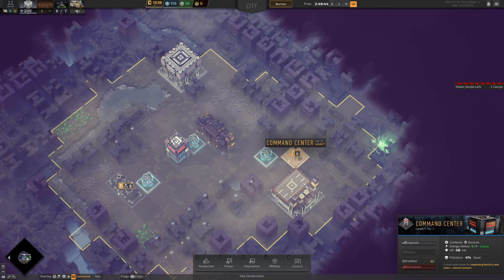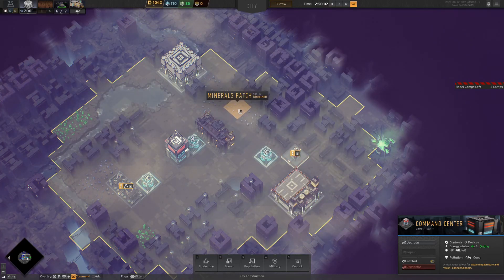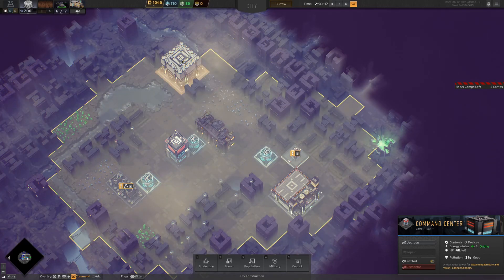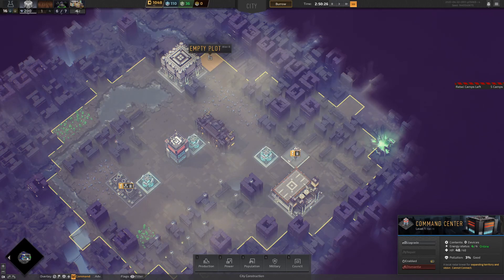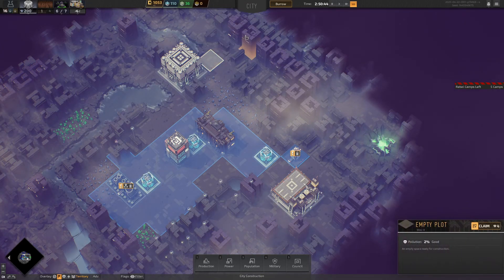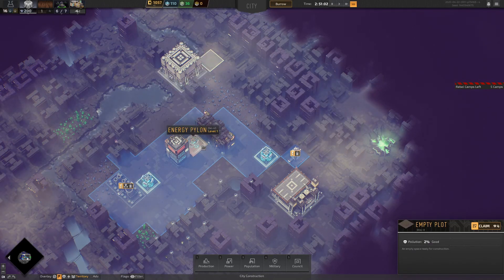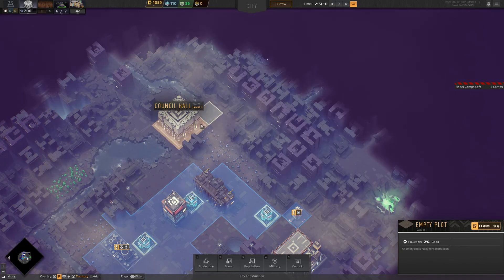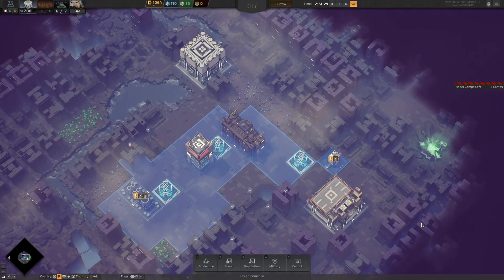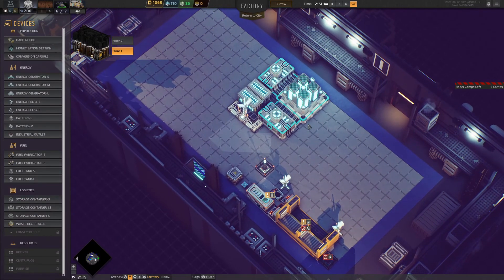I think a good idea would be to build these at every connecting point — one, two, three, four, five. I'll put one here which will push out one, two, three, four — yeah it should just hit that mine. Not a ruin, sorry — that mine. But we're going to need more power apparently.